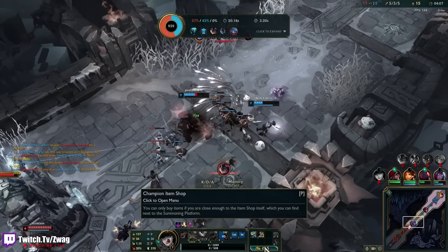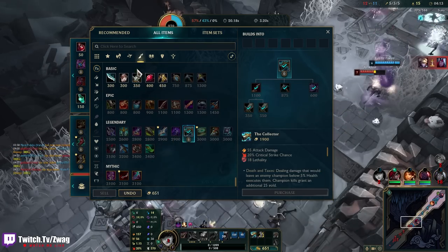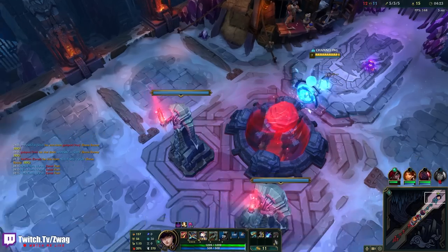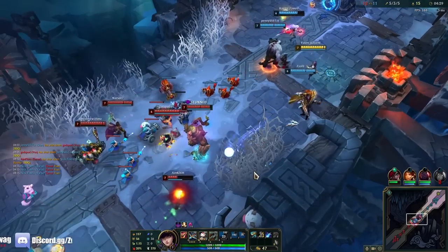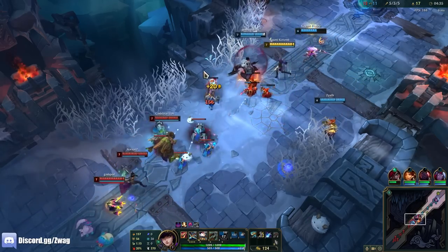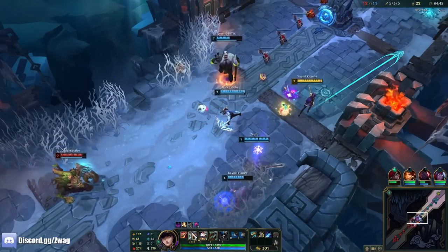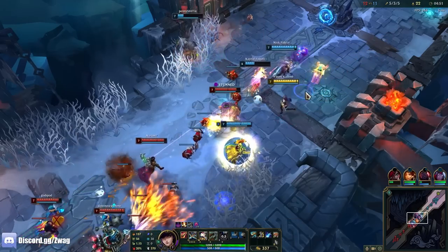We can either do Essence Reaver next or the IE. I might do Essence Reaver so I don't run out of mana. The nice thing about going crit is this build will still make my abilities do a lot of damage, because they changed Caitlyn so her ult and her Q get increased damage from crit — or maybe it's just the ult, I don't remember.